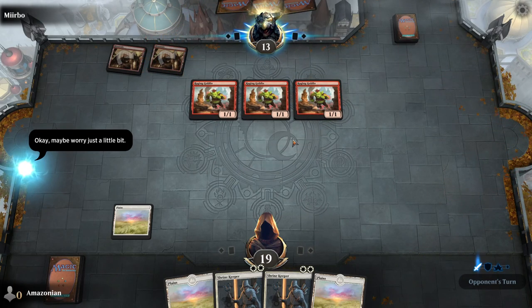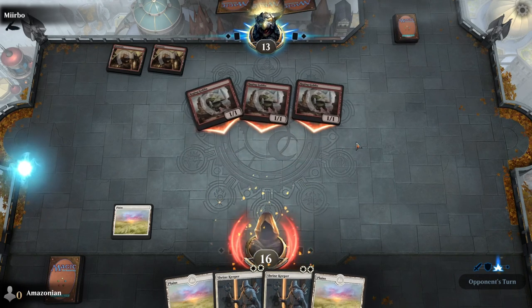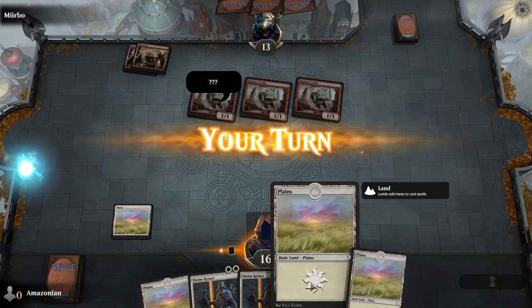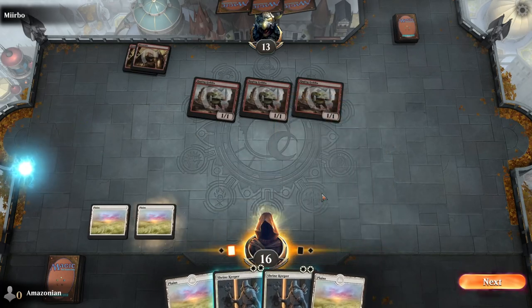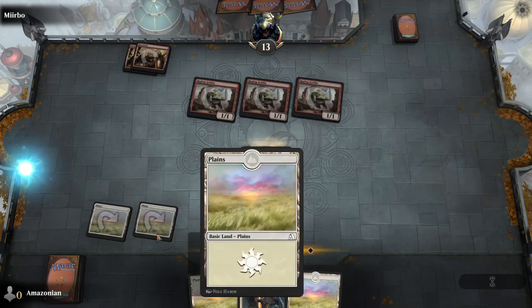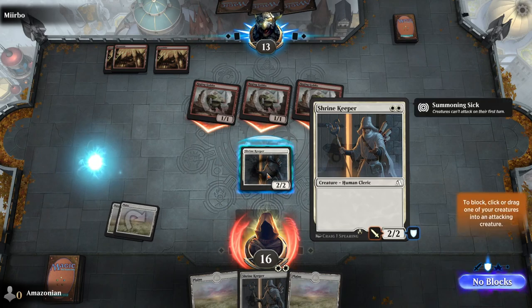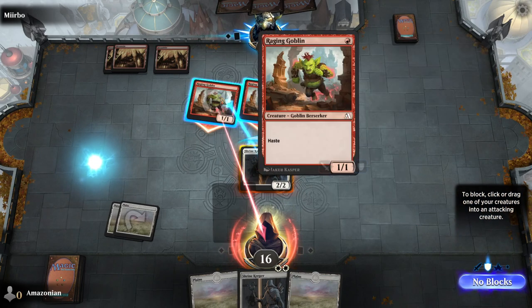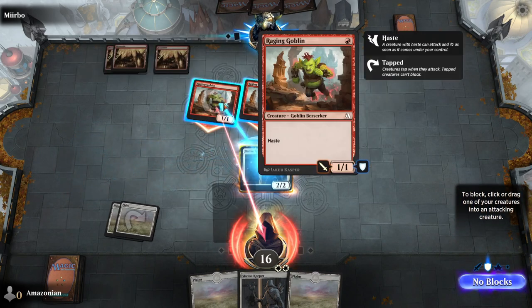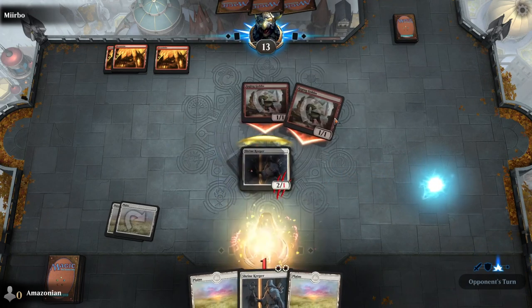Mirbo is going to play two more goblins. All three of these can attack, but they only have one power and one toughness, so each one is only dealing one damage. On your turn, play another Plains, and then drag a Shrine Keeper to the battlefield to tap your two Plains and cast it. You now have a two power and two toughness creature. Click it to declare it as a blocker, and use it to block any of the three goblins — all three are identical, so it doesn't matter which one you block.